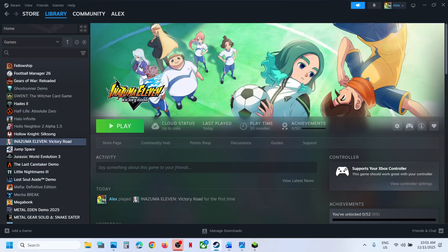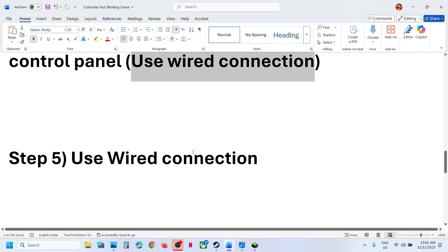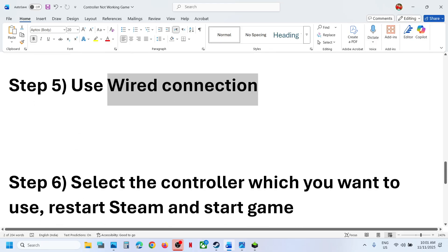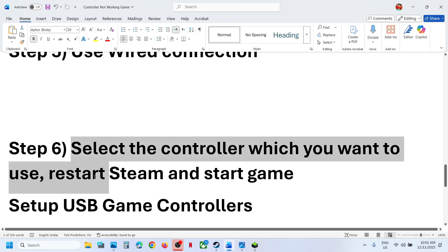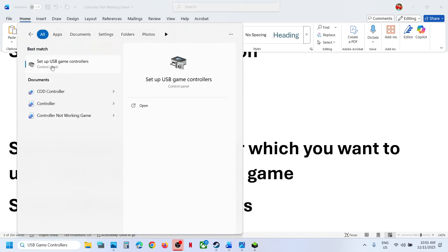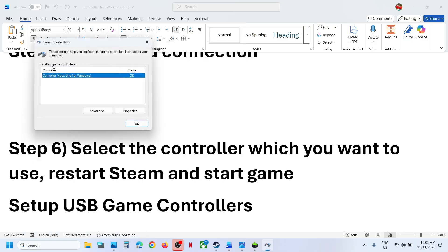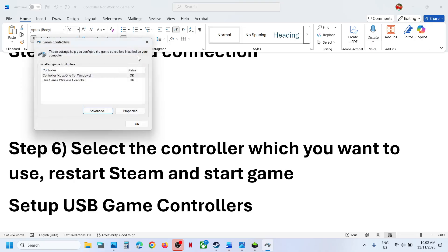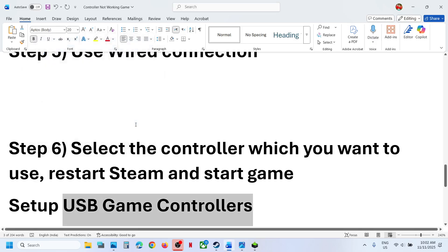If still not working, try using a wired connection — connect your controller via USB cable to the computer. Next, type USB Game Controllers in the Windows search box and click Set Up USB Game Controllers. Go to Advanced, click Advanced, and select the controller you want to use — DualSense or Xbox controller. Click OK and then relaunch the game.